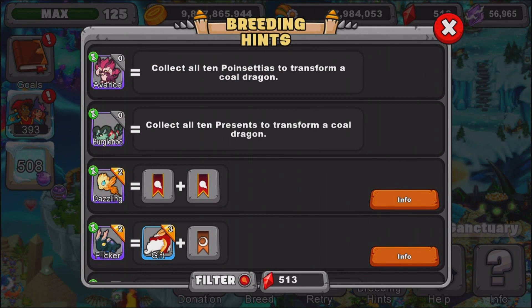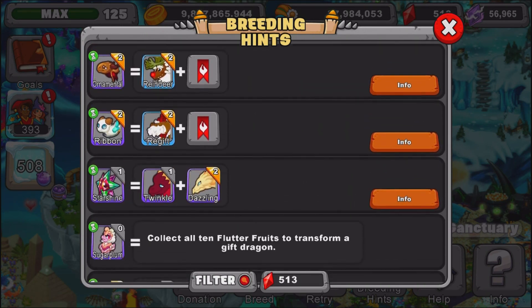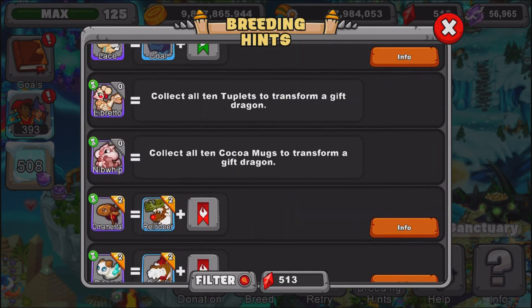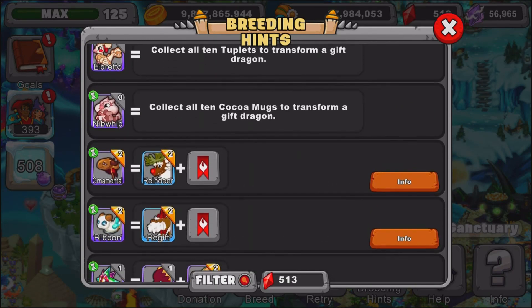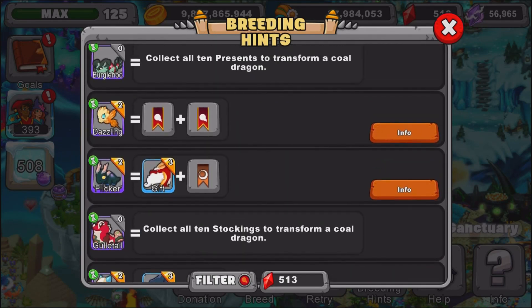Basically to get one of these little dudes you have to collect 10 decorations for any one of them. You have to collect the special decorations — basically what you did for the Halloween event you have to do for this event. So that's not too bad; you just need to get all 10 decorations for these guys. It's basically the same thing as the Halloween event.